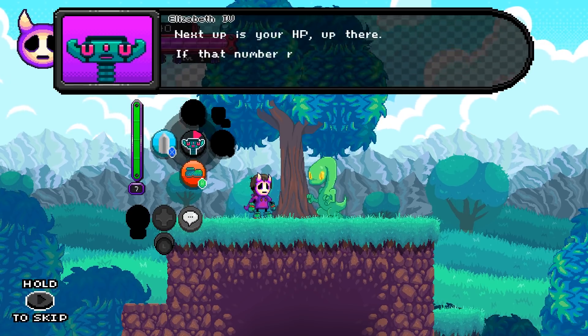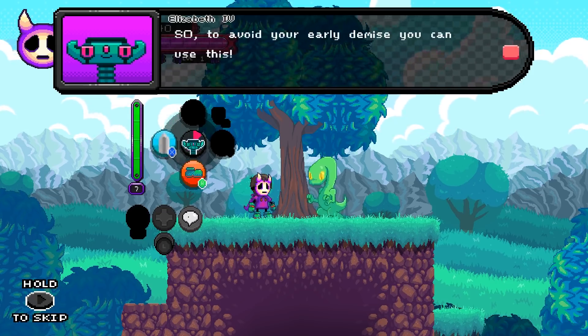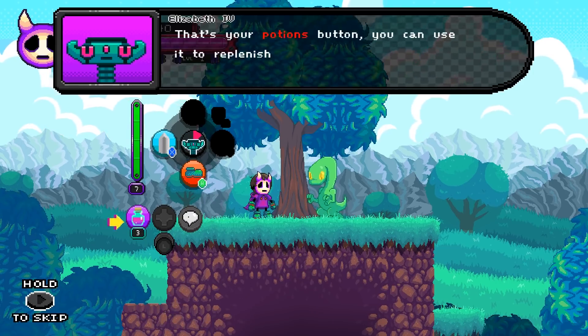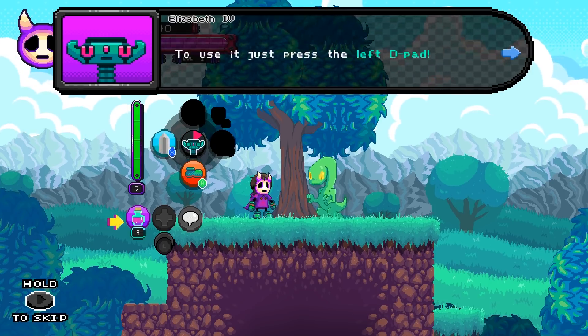Next up is your HP up there. If that number reaches zero, it's game over, obviously. So to avoid your early demise, you could use this. That's your potions button. You can use it to replenish 50% of your HP. To use it, just press the left D-pad.